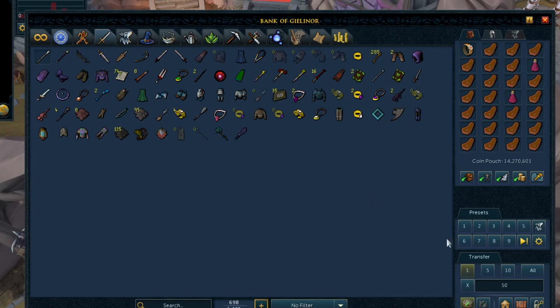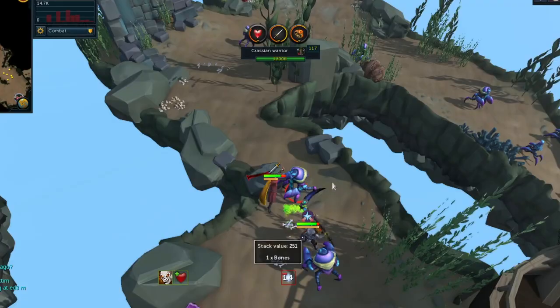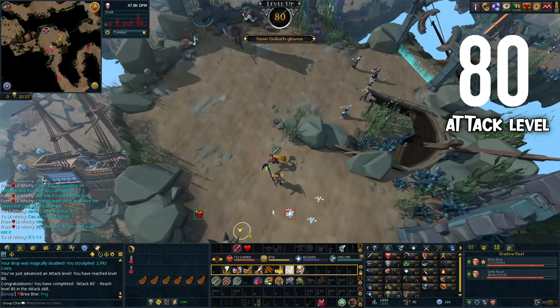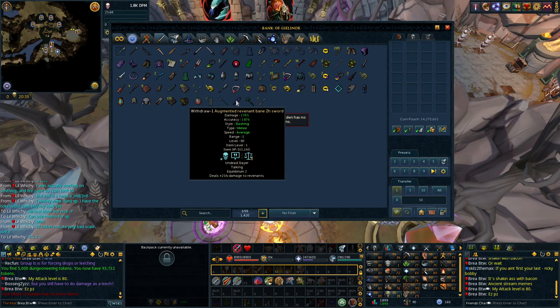It honestly wasn't so bad doing this method, even if it was a little bit sketchy. The XP was much much better than the Abyss though, so I think this was the right call. Once I'd hit 60 attack, I grabbed one of the Dragon 2H swords we'd gotten from the Chaos Elemental grind and continued to chip away at our attack level. At level 70 attack, I grabbed myself a Necronium Greataxe, and then before too long we'd already hit level 80 attack.